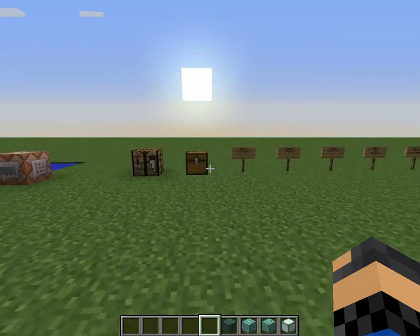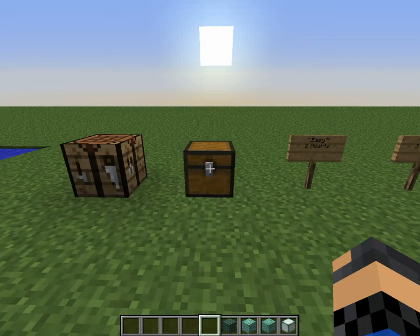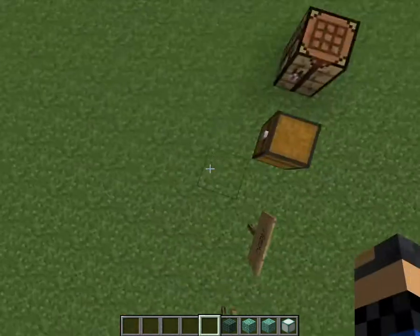What's up everybody, it's Rissipon here with a snapshot overview. Today we're going to be featuring the 14w25a snapshot. This one includes the new underwater mob, the new sponge mechanics, and the new blocks.